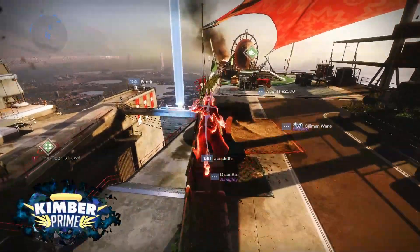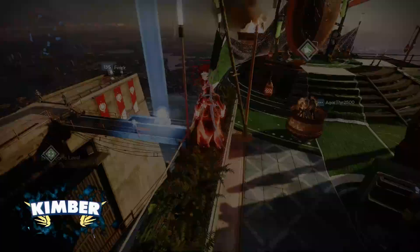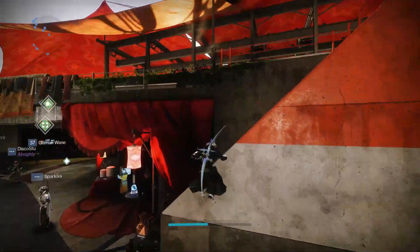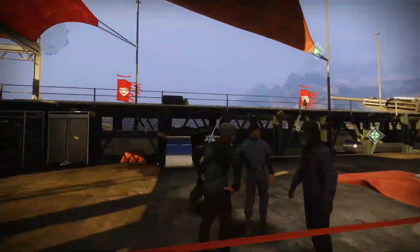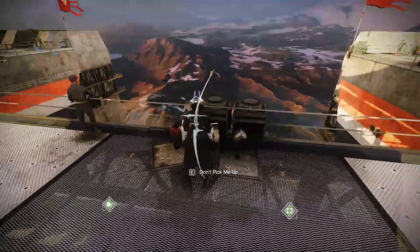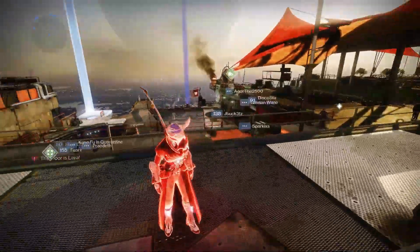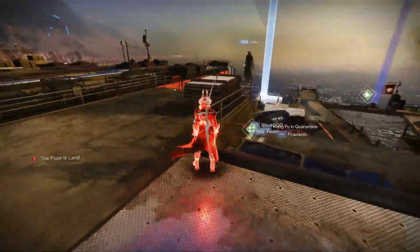Hello everyone. In this video I quickly wanted to show you the floor is lava challenge in the tower. To start this challenge, climb up to the top area above where you load into the courtyard. You will get a 'don't pick me up' prompt if you approach, so of course we're gonna touch it. Once you've interacted with it, a blue beam of light will appear shooting up into the sky.